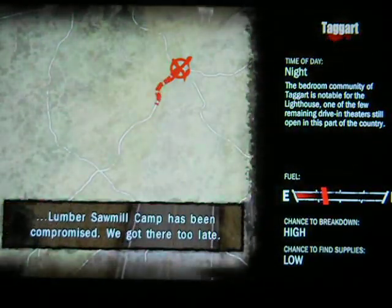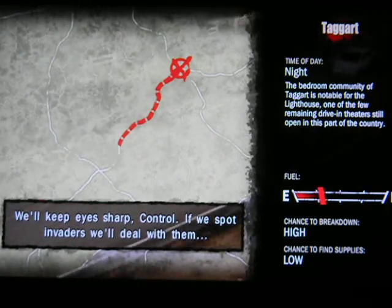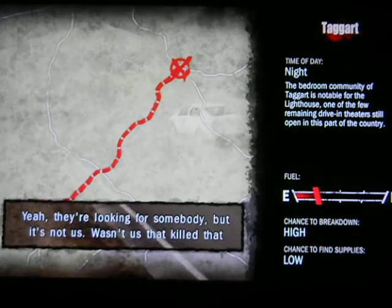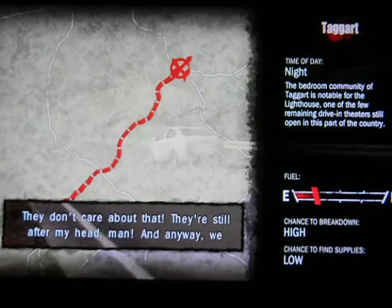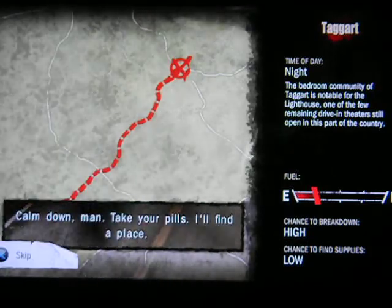We're talking about survey — keep eye-shot control, find invaders, we'll deal with it. Gotta get off the road. They're looking for somebody, but it's not us. Wouldn't us have killed that camp? They don't care about that — they're still after my head, man. We can't lead them back to my club. Calm down, take your pills. The drive-in theater.